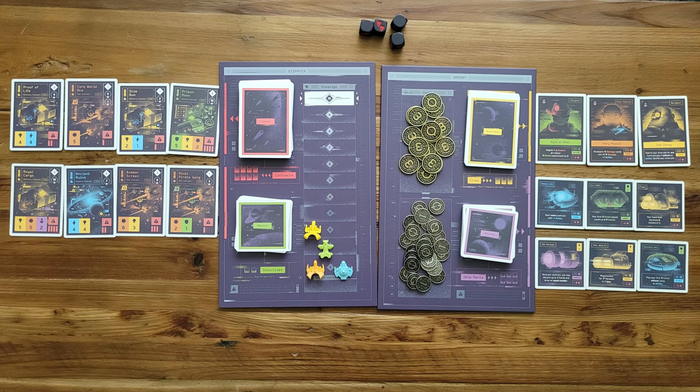After you buy, you have the option to discard one of the contracts available and reveal a new one. Then as usual, you end your turn by discarding your hand and drawing back up to five. And that's pretty much the bulk of the game — players take turns attempting contracts, negotiating with other players to help with said contracts, or staying at base and collecting secret objectives. The first one to have 10 prestige points wins and becomes the new leader of the Moonraker's faction.